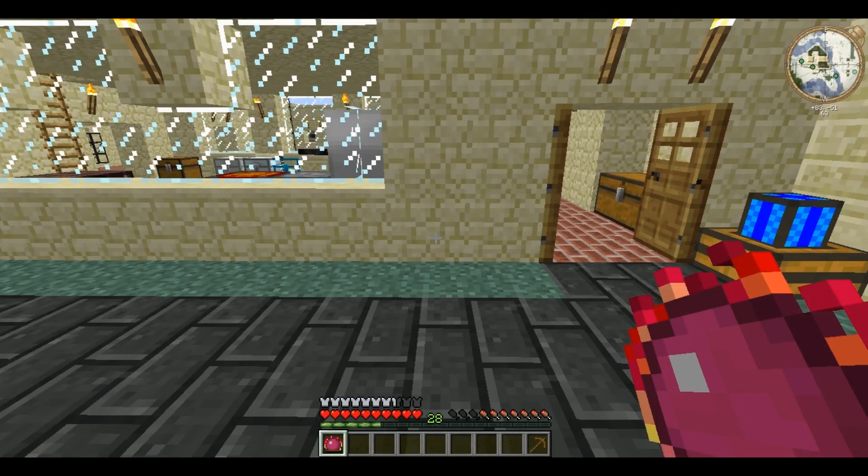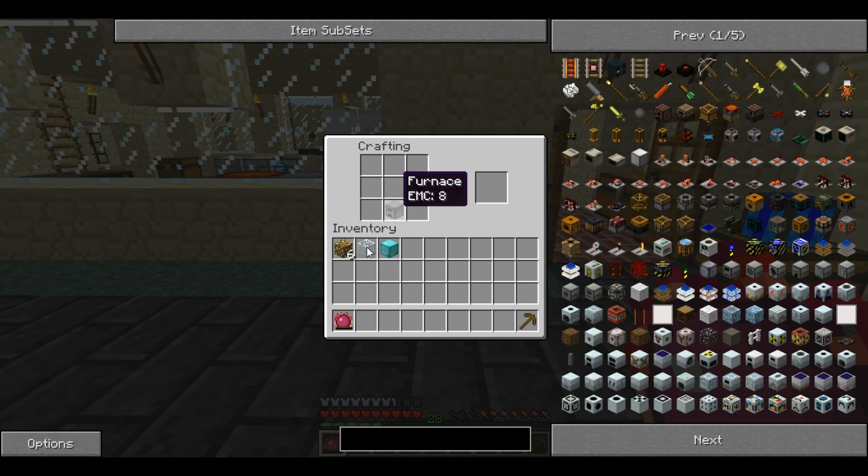Hello and welcome back to Technic Tutorials, your one-stop guide to learning the Technic Pack. I am Garion Reber. This time I'm showing you something from Equivalent Exchange — this is the Energy Collector. For this you'll need a furnace, a glass block, six glowstone blocks, and a block of diamond.